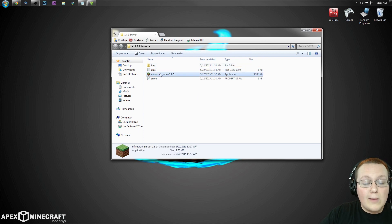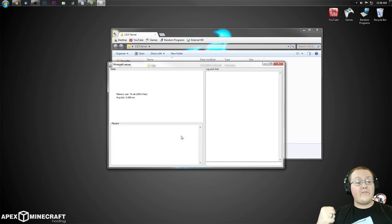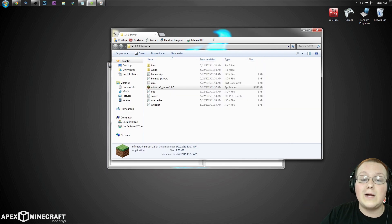Now we want to double-click on minecraft_server.1.8.5 yet again and click Run. Wait for it — it opens up and in the background generates a lot more files. That is officially our server up and running, but we're not done yet.